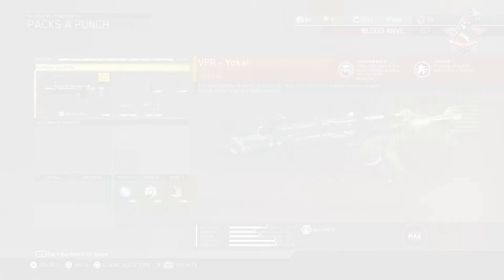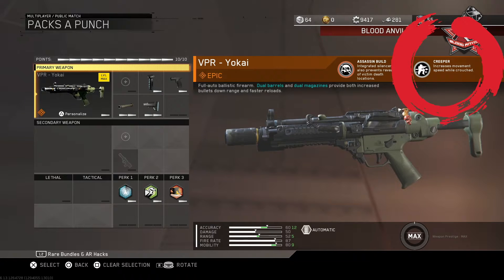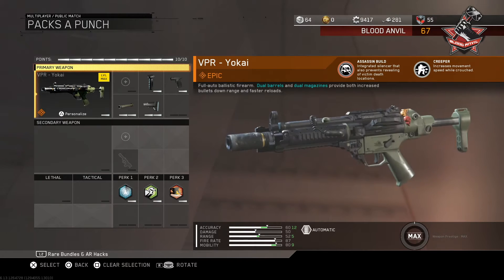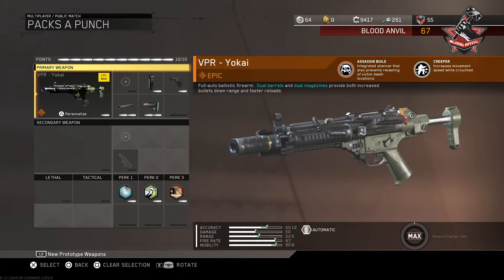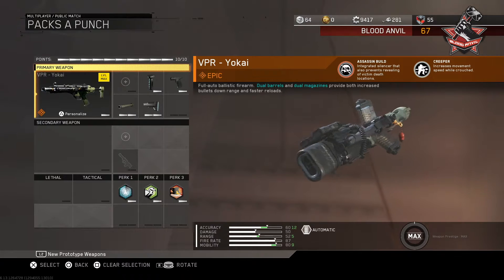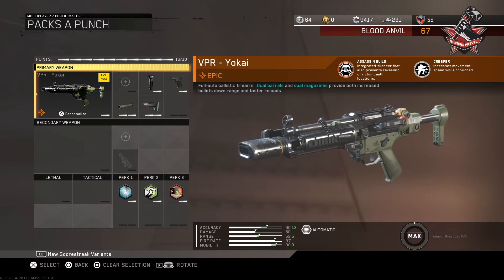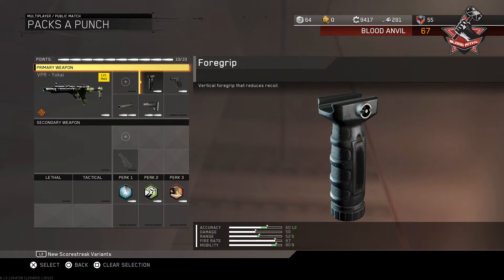The second perk that this weapon comes with is called Creeper, which increases movement speed while crouched. I don't often crouch, but it's nice to know that if I do, I'll have faster mobility. Now let's get into the ultimate best class setup. Our weapon is obviously the VPR Yo-Kai. I personally feel like the iron sight for this weapon is perfect, so no optics needed. We're going to be throwing on the foregrip to help with accuracy — even after the nerf, this thing shoots like a straight laser.